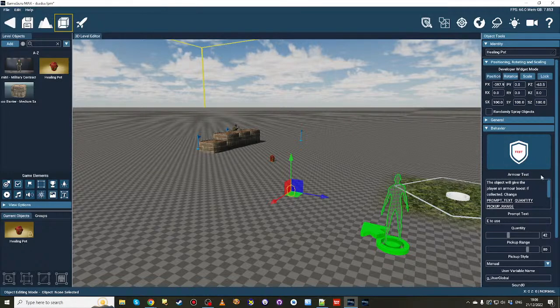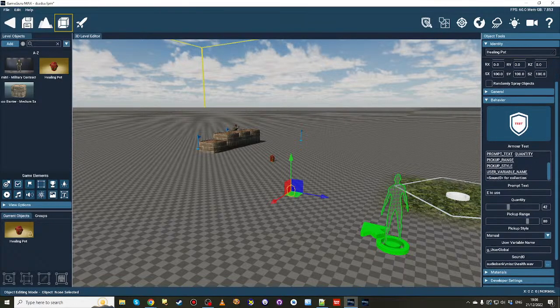As you saw, at the bottom it said armor protected you — you didn't get the full damage, you got a subtraction based on the armor collected. This isn't a final behavior by any means, but the idea is you'd have an object like a bulletproof vest or a magic item with this behavior attached, and you set the properties for exactly how much armor you collect. The key thing to remember is the user variable name — currently this is the actual global name for the script, called g_user_global — super important when we go diving into the lower script.